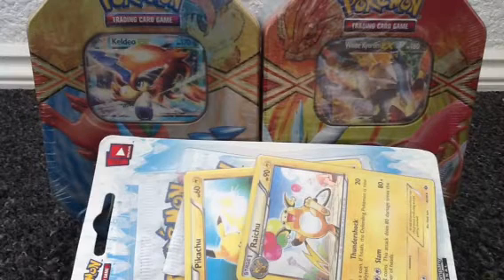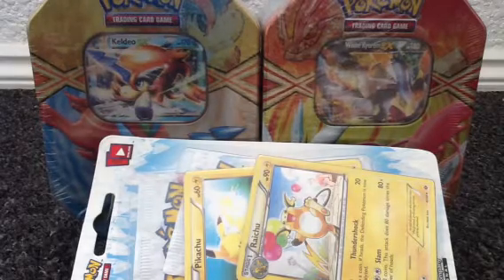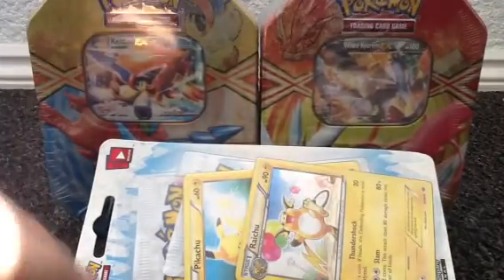Hello, and I am actually in a different location in this video, which is around my friend's house, so not my normal intro. What I will be doing in this video is opening a Keldeo tin, a White Kyurem EX tin, and a Pikachu and Raichu packet selection thing.